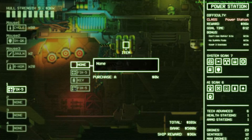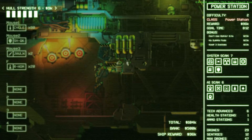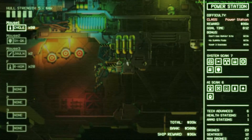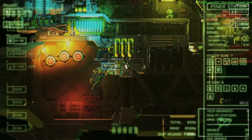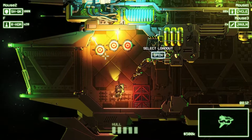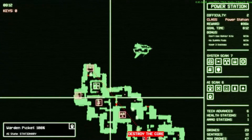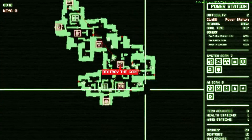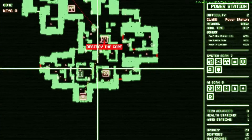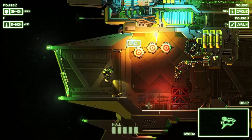We're going to set none for this — not bringing any of our equipment. We don't need nine health, that's a bit excessive. We're going under 100k. We've got the cycle rifle, we've got some sort of shield here. I don't know what that is but it seems pretty cool. So with all of that we should be good. To take this down, we're going to first enter through here, take down the fail safe, and then move on to taking down the shield generator. That should be fine.